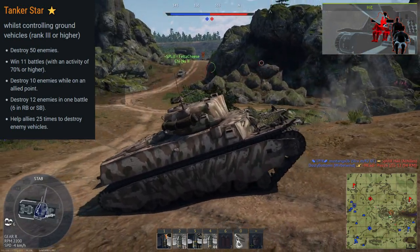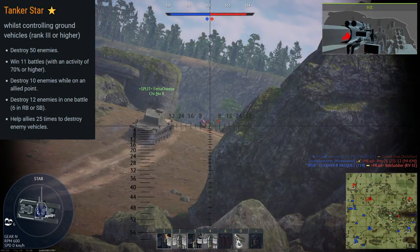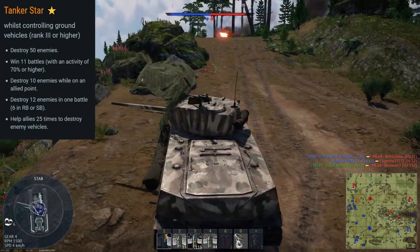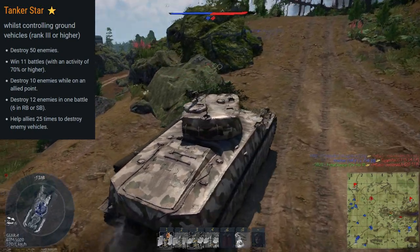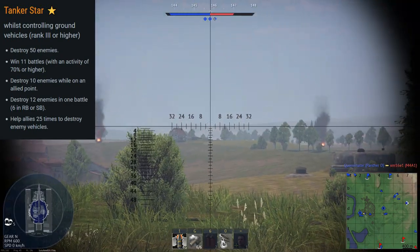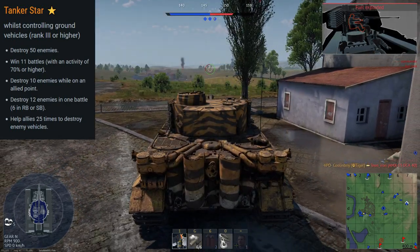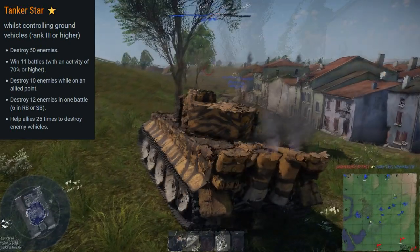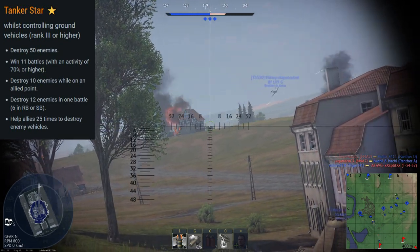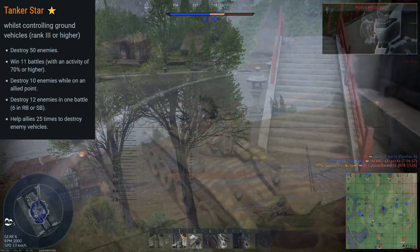For task two, win 11 battles — play the objective more. I'll probably be playing mid-BR German or mid-BR American because they have fast, heavy-hitting tanks like the Hellcat, which is now a light tank, so you can scout enemies and get assist kills. That ties into the fifth task. Just get yourself something that can reach control points, cap them, help out, and kill enemies. Remember, destroying 10 enemies while on an allied point counts towards your overall 50 kills. And if you damage an enemy that gets later killed, that'll help get your 25 assists.